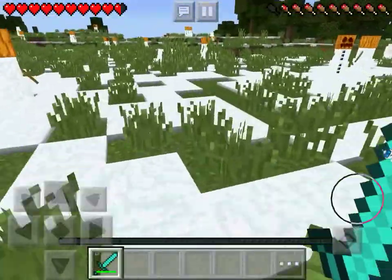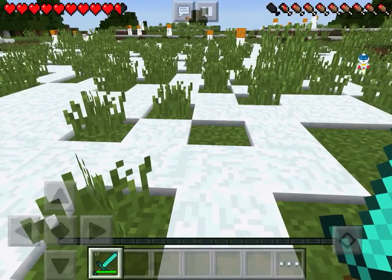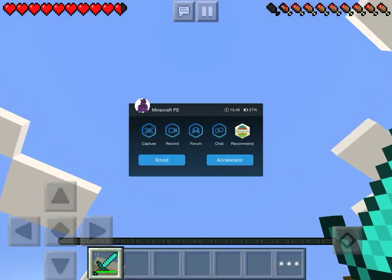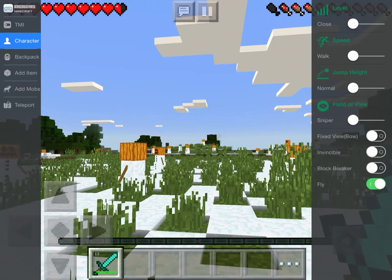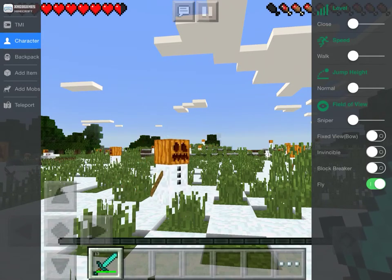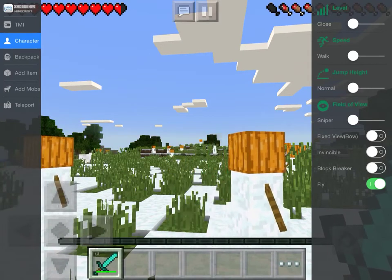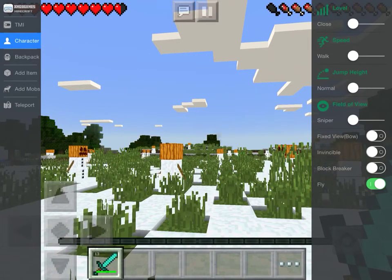To do this, just tap this button over here — the jetpack guy — and then type 'xmod.' Wait for it to load up, type 'xmod' again, and there you go. You can change your speed, your jump height, your field of view, invincibility, block breaker, and more.